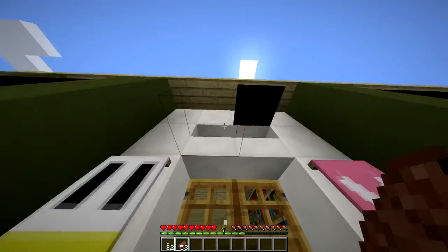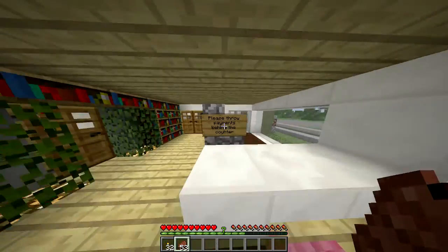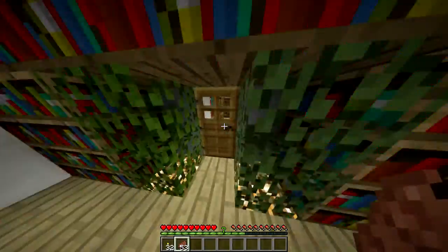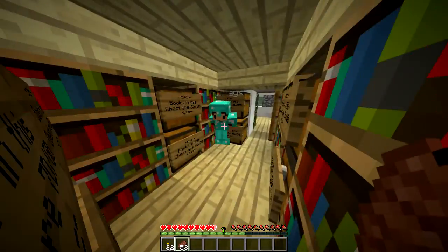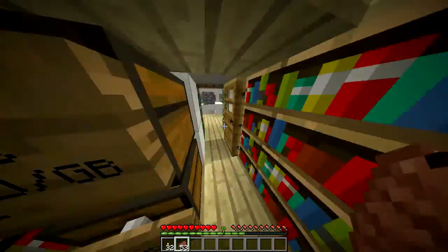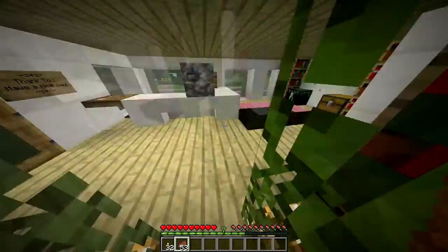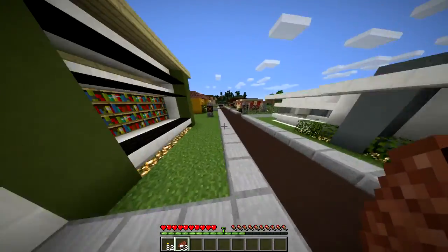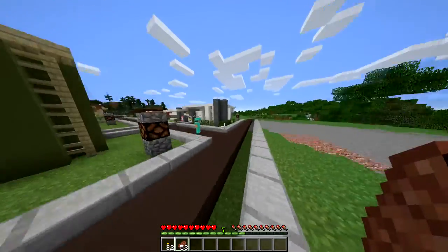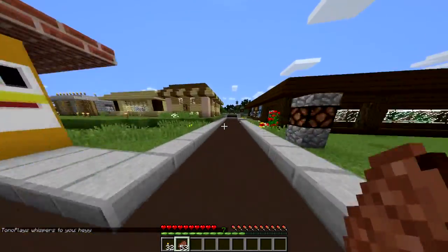Over here is the library, I think it's called, or bookshop — I don't exactly know. I co-own this with my sister as well. The payments are over here and back here is where everything is. Everything is marked down to, like, the fullest upgrade, I guess you could say. I'll meet you guys back at my house — well, the place I'm going to be building my new house. So I'll see you guys there.